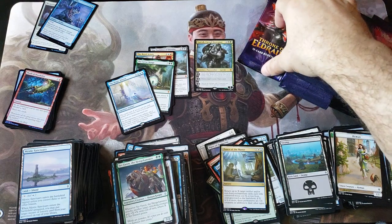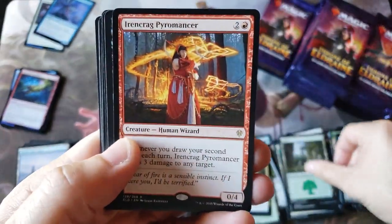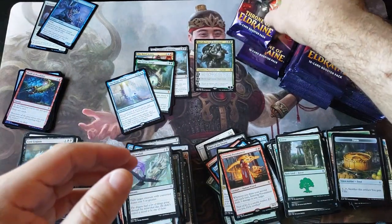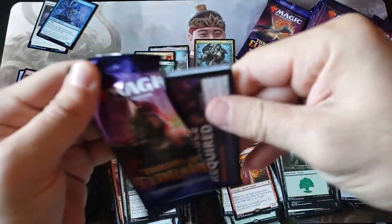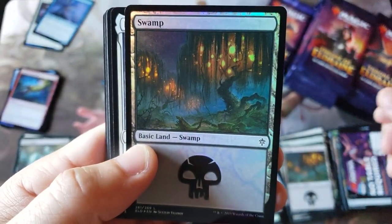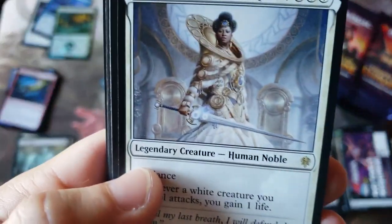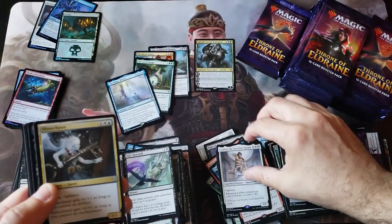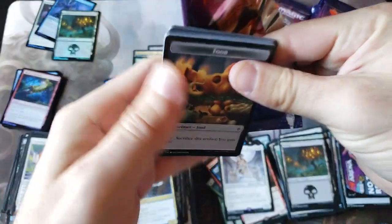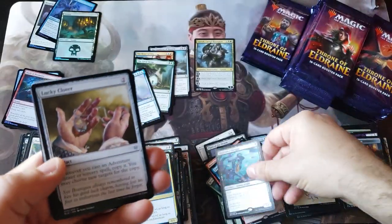It feels like - I guess just based on my opinion from this first box opening - it really does feel like paying $80 a box. Star Wars Queen always showing off her fancy outfit. It definitely feels like paying $80 a box - the yield feels better, it feels like you get a better bang for your buck. Black Lance Paragon.